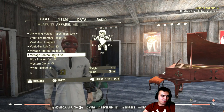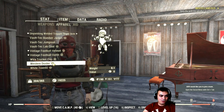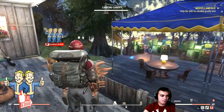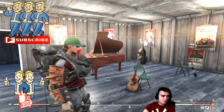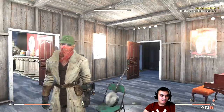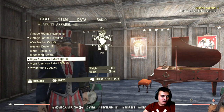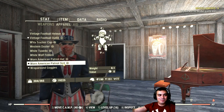Vintage football outfit is actually an under armor. Then we got the West Virginia cap. Western duster — as I said, it looks cool with the red bandana. The white tuxedo, which I just showed being worn — I have the clean one so I pretty much don't use the white one. And that's it, that's all I've got.